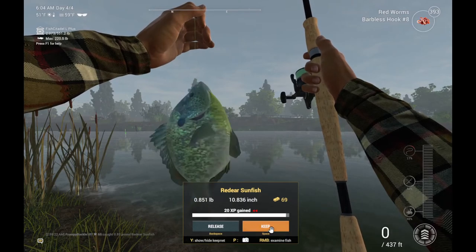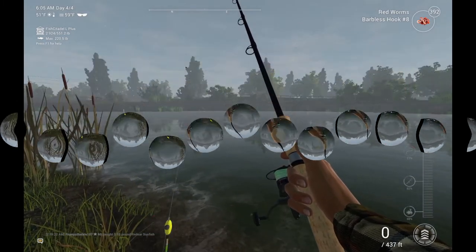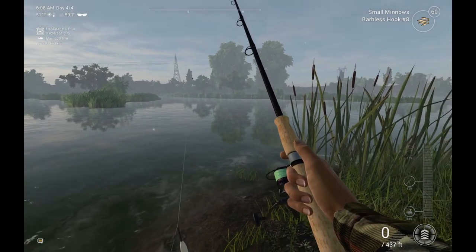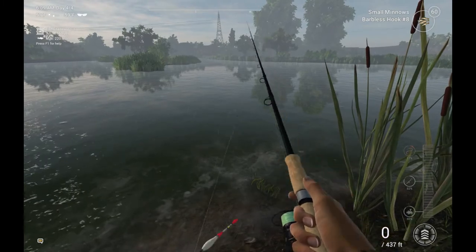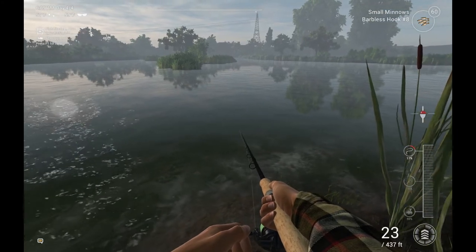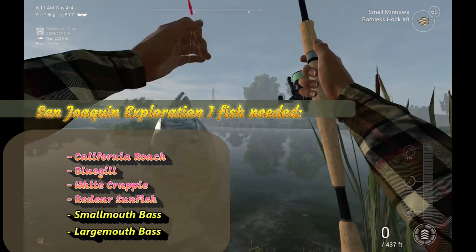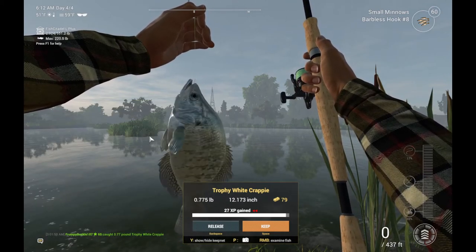We still need white crappie and both the bass. Let me change the bait. Back with small minnows — of course I had to change the bobber because they're a little heavier. Let's head over and see if we can grab one of these crappies quick. I've got a lot of baitfish swimming around off this point. There we go — oh god, a trophy white crappie! We'll take him. Now we need largemouth bass and smallmouth bass.